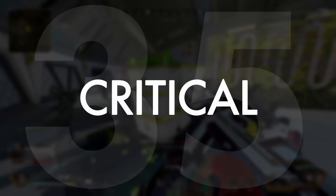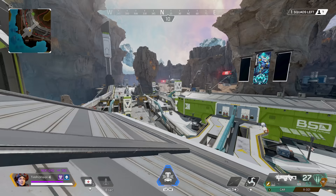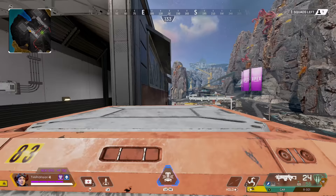To better understand Broken Moon, know that the overarching theme of the map is: if it looks like you can go there, you probably can. There are very few real out-of-bounds spots on this map, so be creative with rooftops, ledges, and high-ground areas to make plays and prevent enemies from making plays on you.